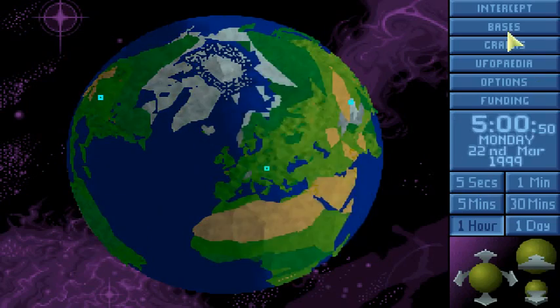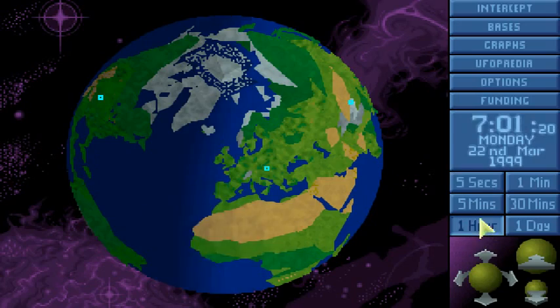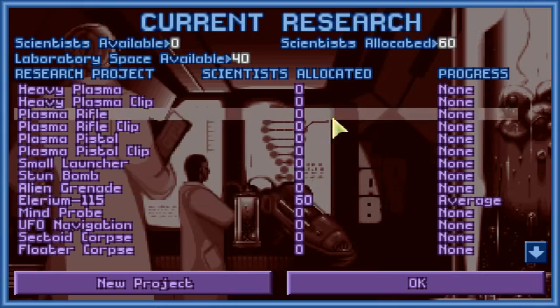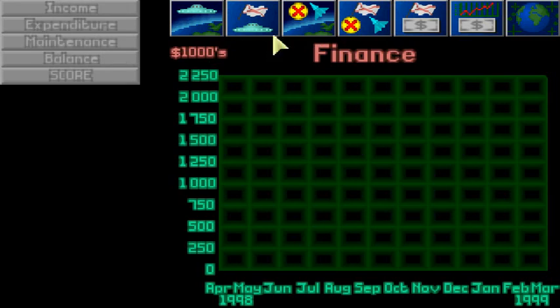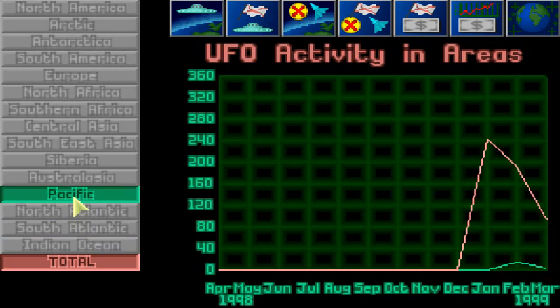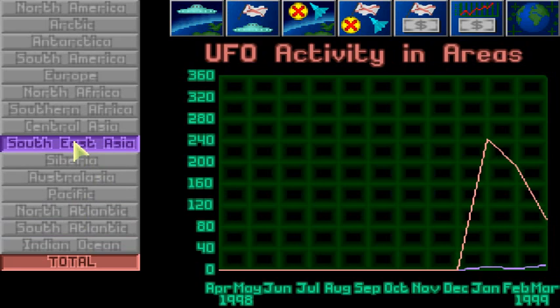Missiles arrived, money spent, laser cannons sold. How are we doing on the research side? We're progressing. The score is a little bit lower than last month, but our activity rating is quite high — along the Pacific, Siberia, and in Southeast Asia. I think this is awesome.